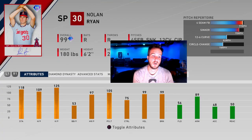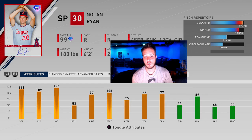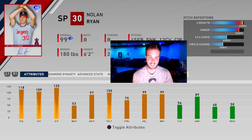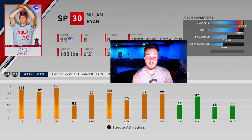Nolan Ryan is back. His control is absolutely terrible. He has great stamina at 118, 109 hits per nine, 125 Ks per nine, and that PCI is going to be as small as it can be. 97 home runs per nine, 125, pitching clutch 99 below, 99 break. He does have an outlier quirk for the four-seamer and the sinker, so the four-seamer should be touching about 102, sinker could be touching about 100 miles an hour. If you can control this card, this card is very, very dominant.